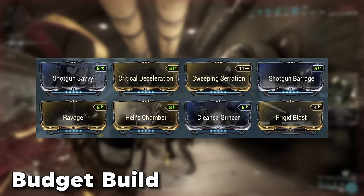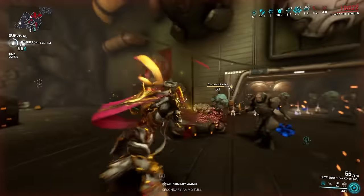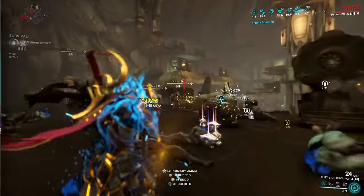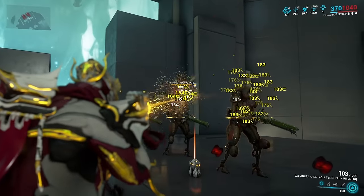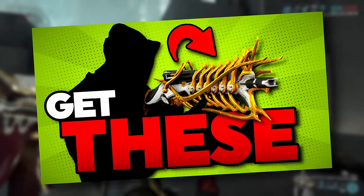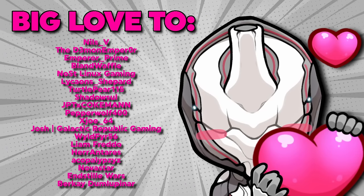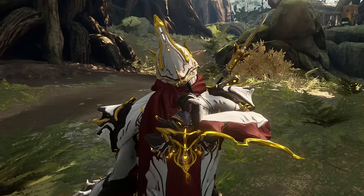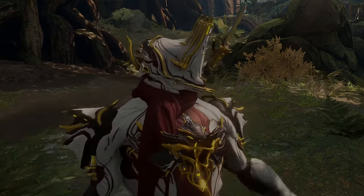The budget friendly build approach is also available here. To get the Kuva Comb, since it's a Kuva weapon you need a Kuva Lich with the Comb and then hunt that Lich down. And by the way, if you want to know all about the best rifles as well, don't miss out on that video. A big shoutout to all my generous channel members for your continuous support — we'll see each other in the next one, and until then as always: good loot and a beautiful weekend.